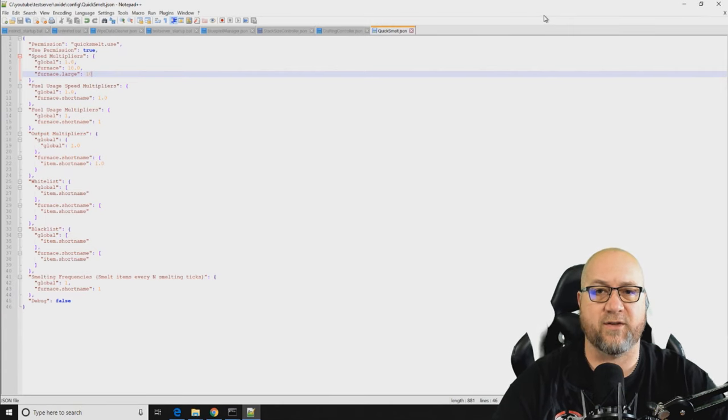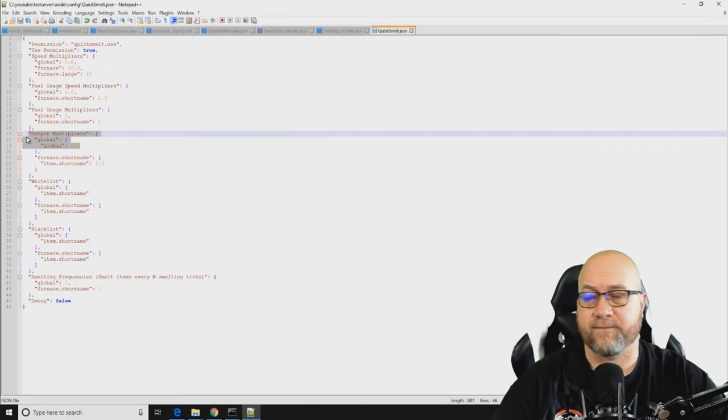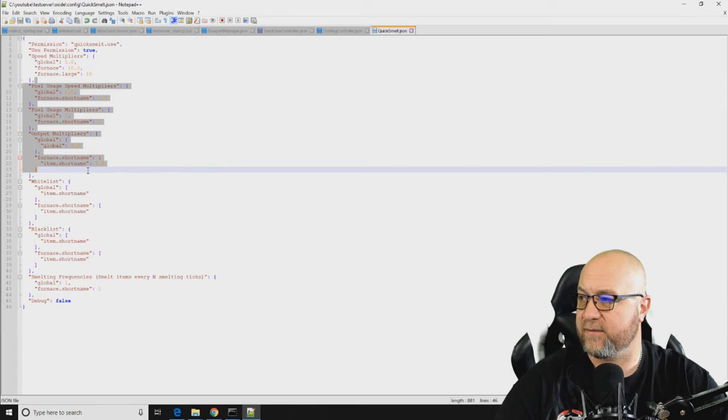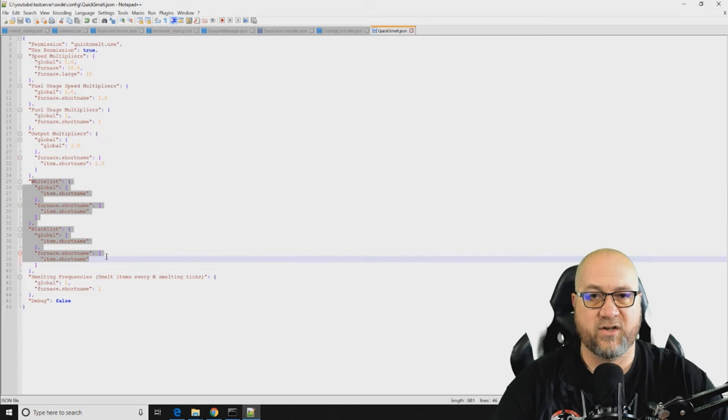The section below the device list gives you the ability to control how much fuel each device uses, how often it ticks, and lets you add an output multiplier. By default, one ore gives you one output item, but with the output multiplier you can change it so one ore gives three — or whatever amount you choose.